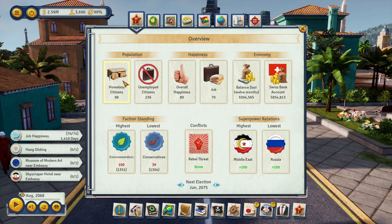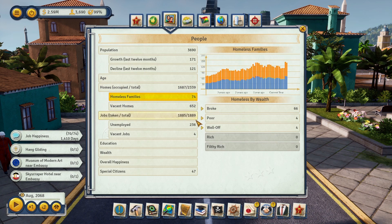You will never get homelessness to zero unless maybe you're on easy difficulty or have a free rent edict. In all my years playing Tropico — since Tropico 1 — I've never gotten homelessness to zero. So 98 out of 3,700 is pretty good. In the almanac, look at 'homeless families by wealth level' — it shows the filthy rich and rich have no problem, but most homeless are the broke people.